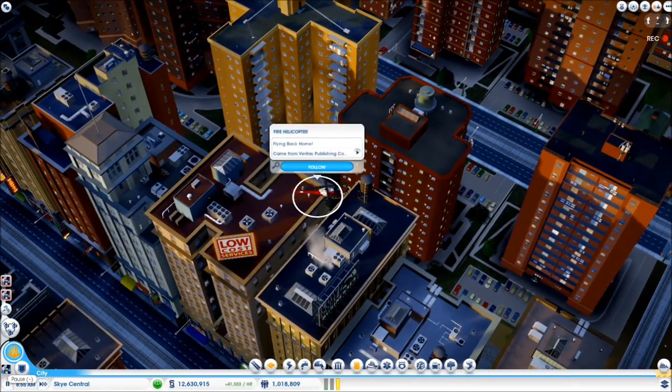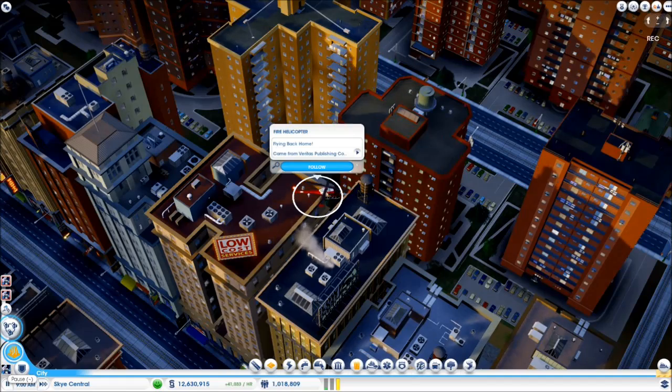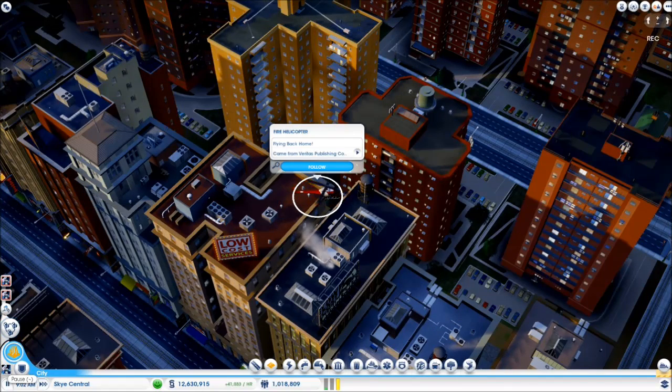Helicopters carry water with them, so you do not need to place extra water towers around your city. And anyway, they're helicopters!